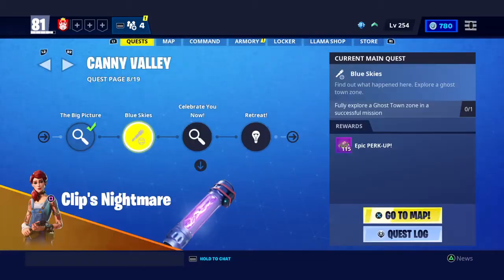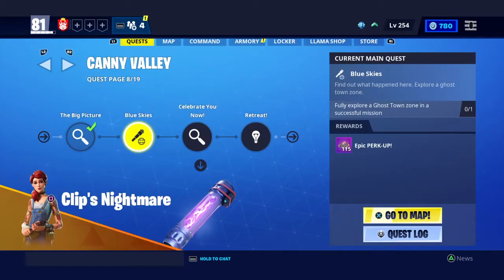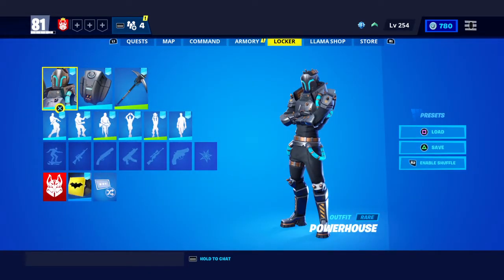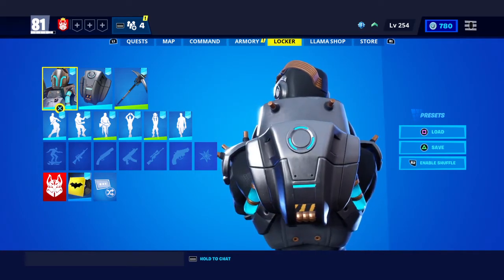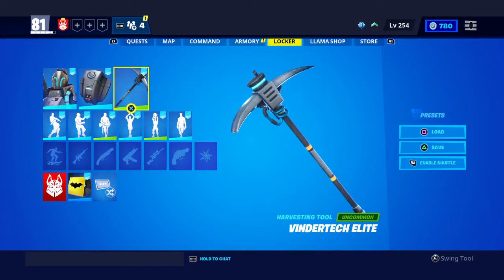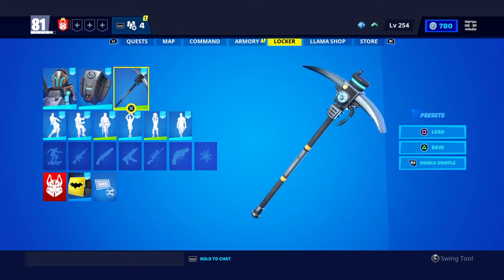As the Samurai Scrap bundle is currently leaving soon, the new bundle pack is called the Powerhouse Bundle. It contains this outfit right here along with this back bling that you can see right there. It does not include this pickaxe — I just use it because it went so well with it.